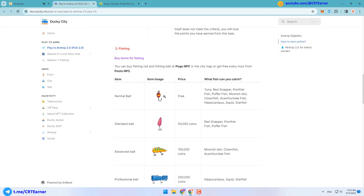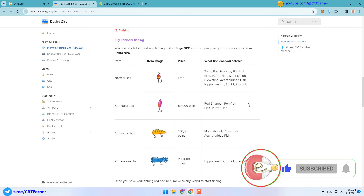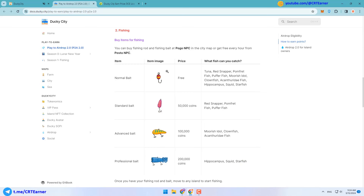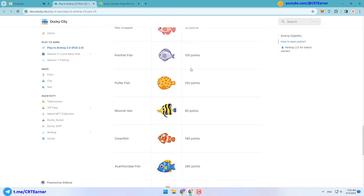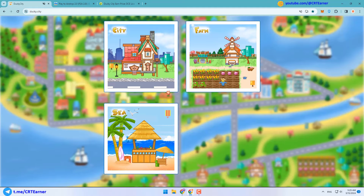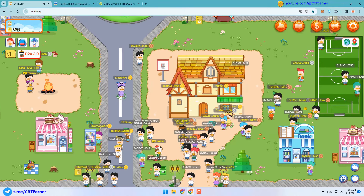You can buy a fishing rod and fishing baits at Pogo NPC in the city map, or get free baits every hour from Pesto NPC. Pesto will give you just normal baits, but you can buy better baits to catch better fish. Here you can see the list of fishes — better baits have a better chance of catching better fish.